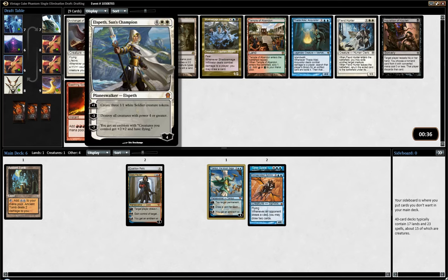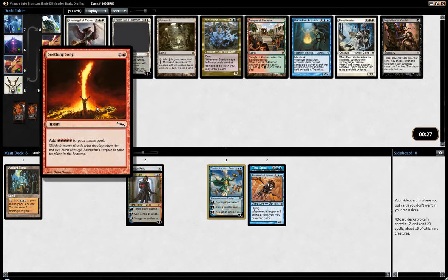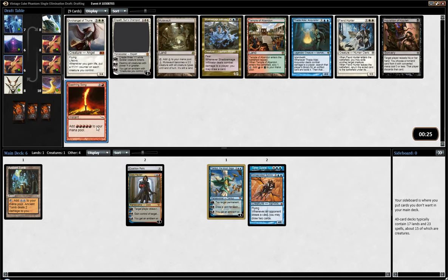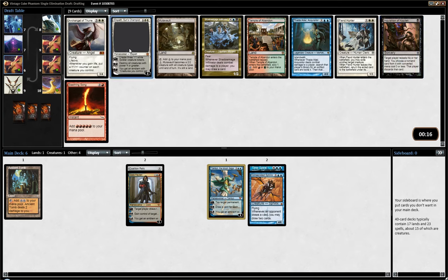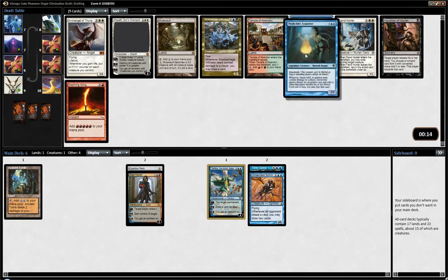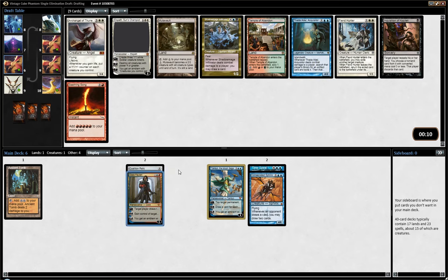Elspeth, Knight-Errant is a very powerful late-game planeswalker. I don't really have any reason to go white right now, but this could be fine. There is Seething Song for the Storm deck, but again, I think we are moving out of that. Inquisition is fine, but we are not really black right now. If I want to pick a card that's not blue or red, I think it's going to be Elspeth. Tata Adele is fine, but weaker than Deck Faden and more of a sideboard option. I think I'll just go with Elspeth.